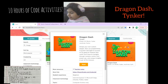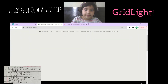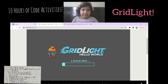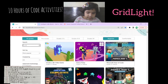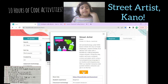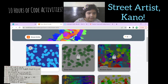This thing is still loading. So next is Grid Light. Here is Grid Light — hello world. Let's try an activity. In the meantime, let's try Street Artist — this one is in Canal. Let's start. Street Artist, yes — the blue one. We can try any activity.